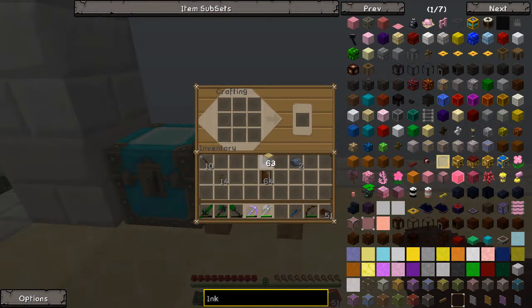Alright, first thing that we need is a wand — a very, very simple wand, the basic wand of Thaumcraft. It's what's called the iron-capped wand, and I'm sure you've seen this before.